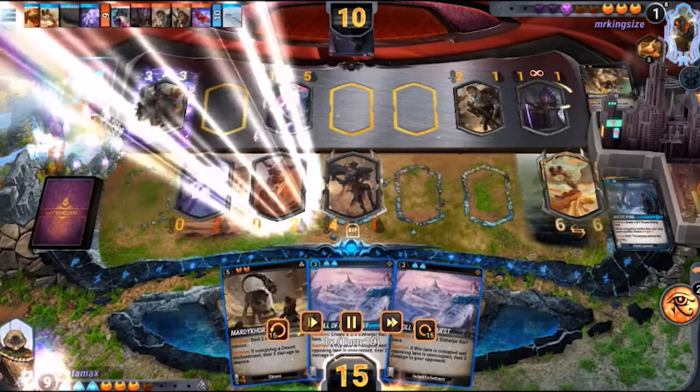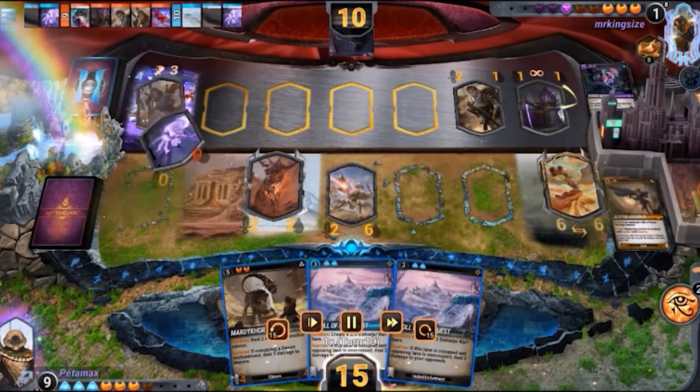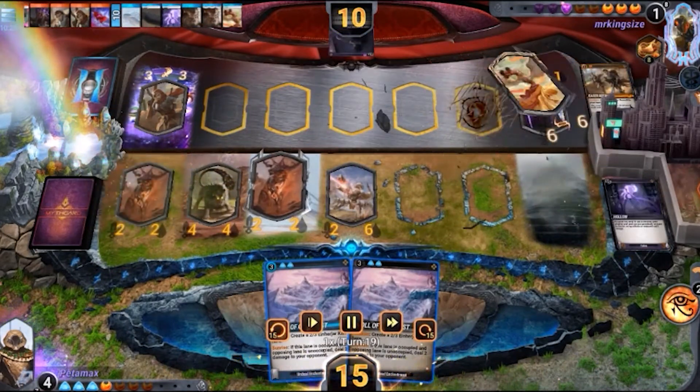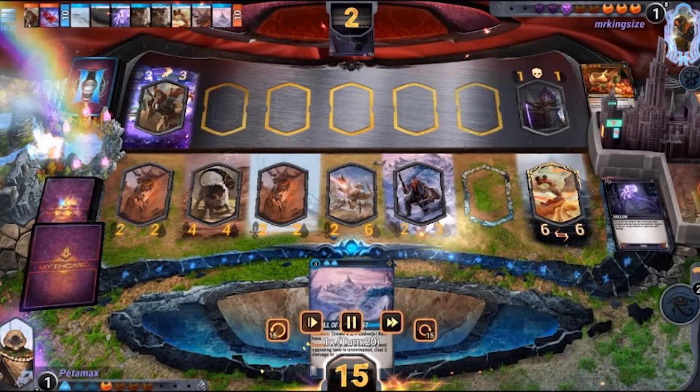Just missing out on the top spot is Peter Max with a very nice board clear. The enchantment coming down, allowing the Aquabyss to clear up the Rogue Votes Lloyd. Mardukor coming down, clearing up the board even more, allowing the Agile to get through there, do 6 damage face — and that sets up a very, very nice board position for them going into next turn.